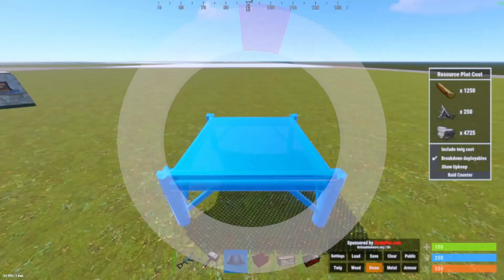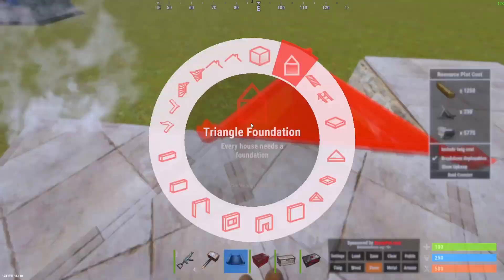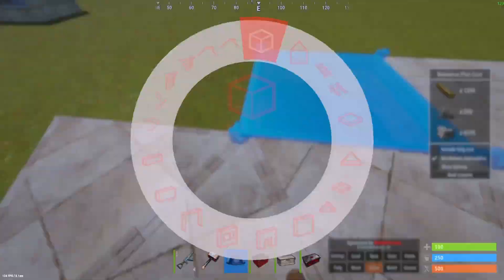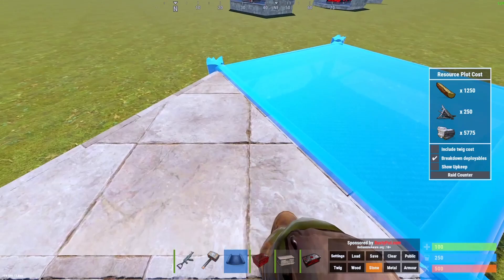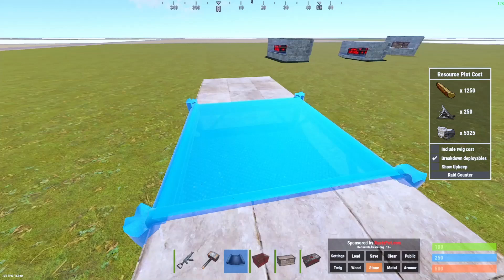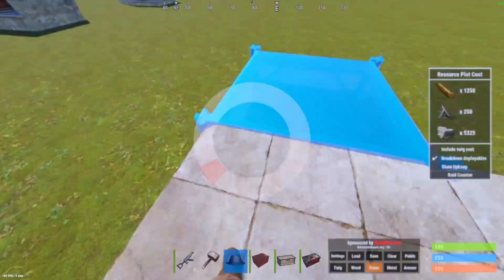I'll start with just the 2x1. You want to build out with triangles from the square — you can place one here and then one here. You want to make sure you're attaching to that square. Destroy these temporary pieces. Next, you want to make sure it's attached to that square there by looking a bit more up. If you look down, you'll notice it will attach to the wrong piece, which will break it, so make sure it's attached correctly.